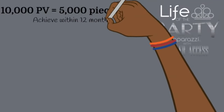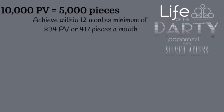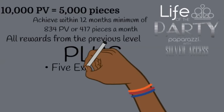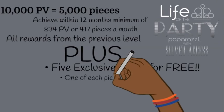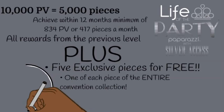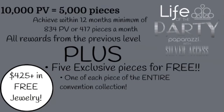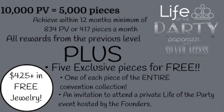At the Life of the Party Silver level, 10,000 PV is required — a minimum of 834 PV a month. At this level you'll receive all rewards from the previous level, plus those five exclusive pieces delivered to your door. You'll also receive one of each convention collection piece — at least $425 in free jewelry — and an invitation to the private Life of the Party event hosted by the founders.